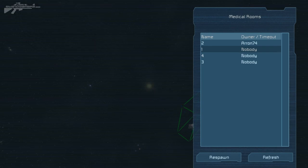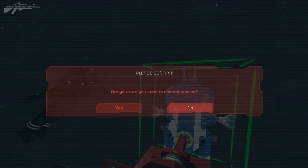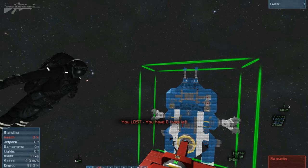I'll respawn at respawn bay 2 with one life left. If I die now — 'You've lost, you have zero lives left.' Perfect for tournaments or game modes, though if you're just playing casually with friends it's not super necessary.